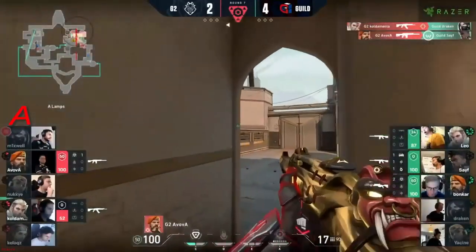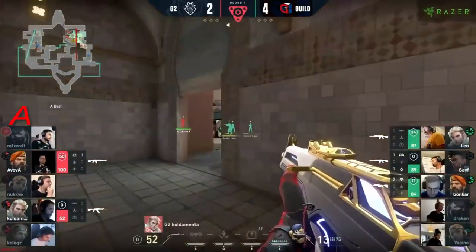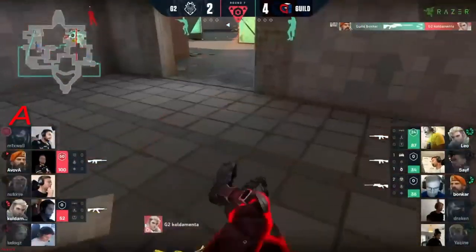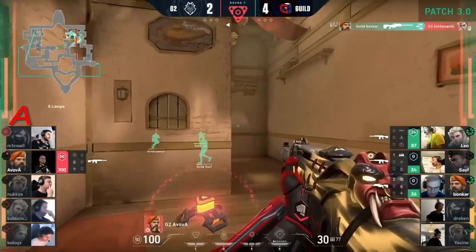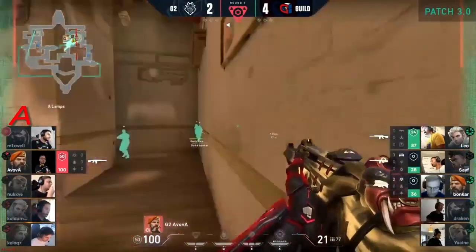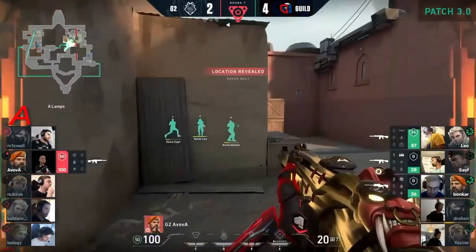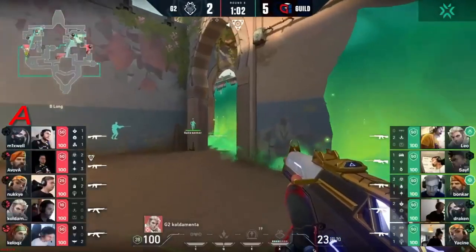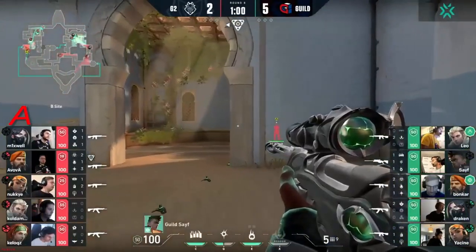It's going to be denied — that player is still alive. They're able to mount this push back through. The molly has done a bunch of damage. Good shot by Bonker leaves Avova all alone. The Phantom is perfect for this kind of fight with players on low HP — he can mow them down — but they are ready and waiting for that peak. About a minute left on the clock.